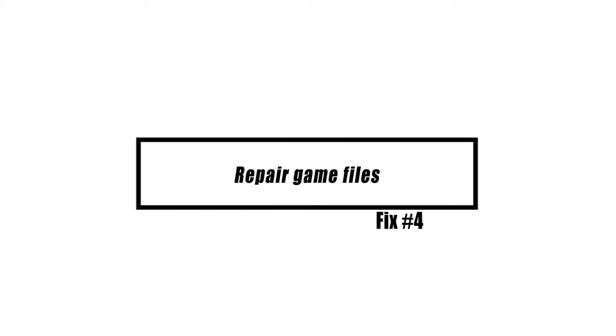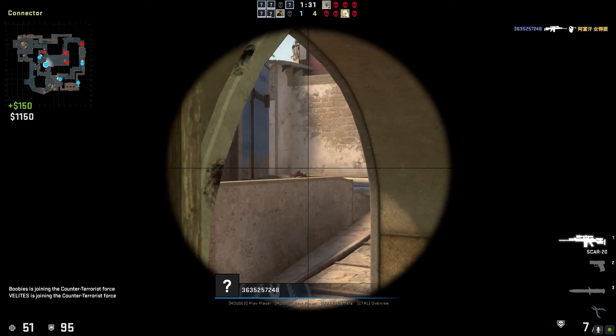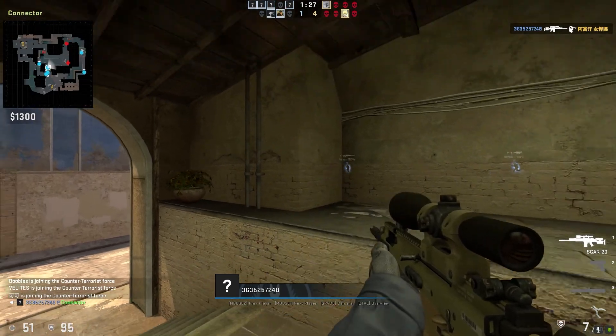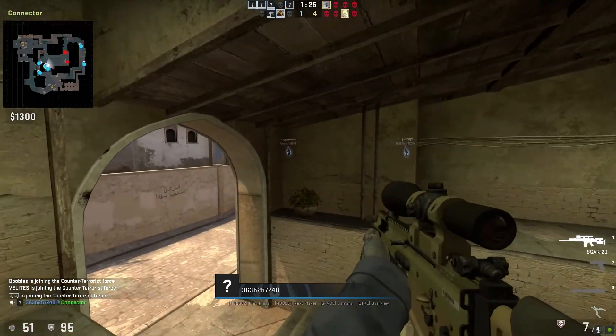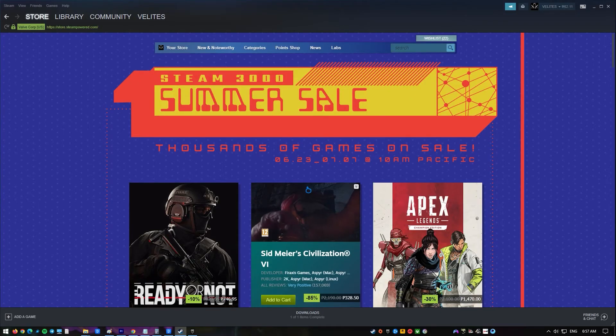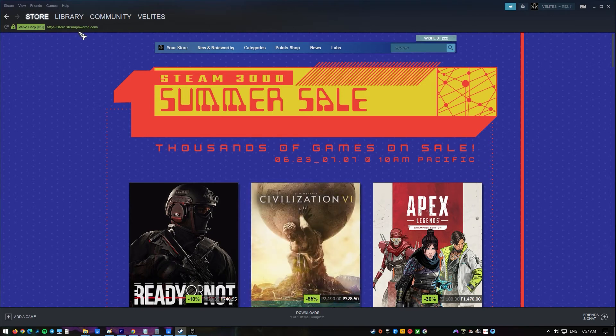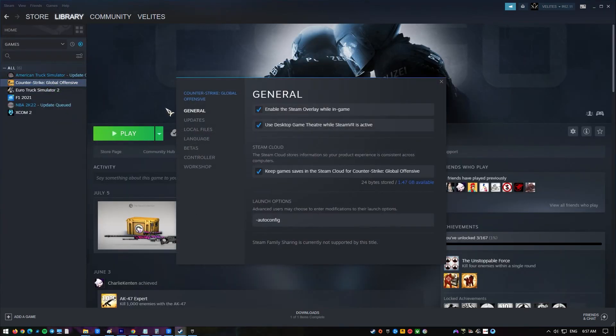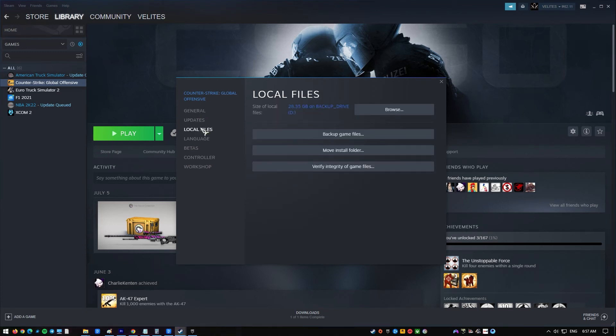When you verify the integrity of your game files, you may compare the files on your computer to those on the Steam servers. If certain files disagree, they will be altered or fixed. Open Steam and find Counter Strike Global Offensive in your library. Right-click on it and select Properties. Click on the Local Files tab, then click the Verify Integrity of Game Files button and wait for the process to complete.